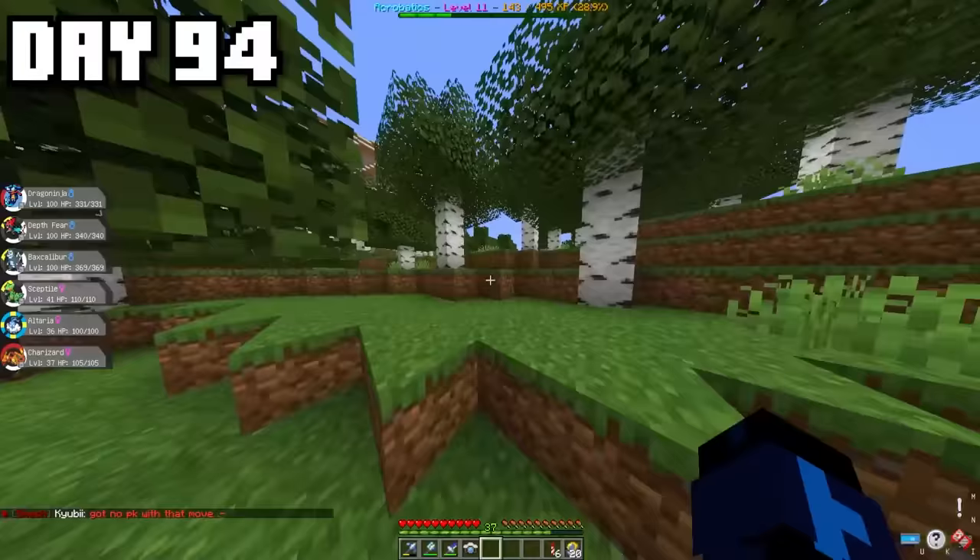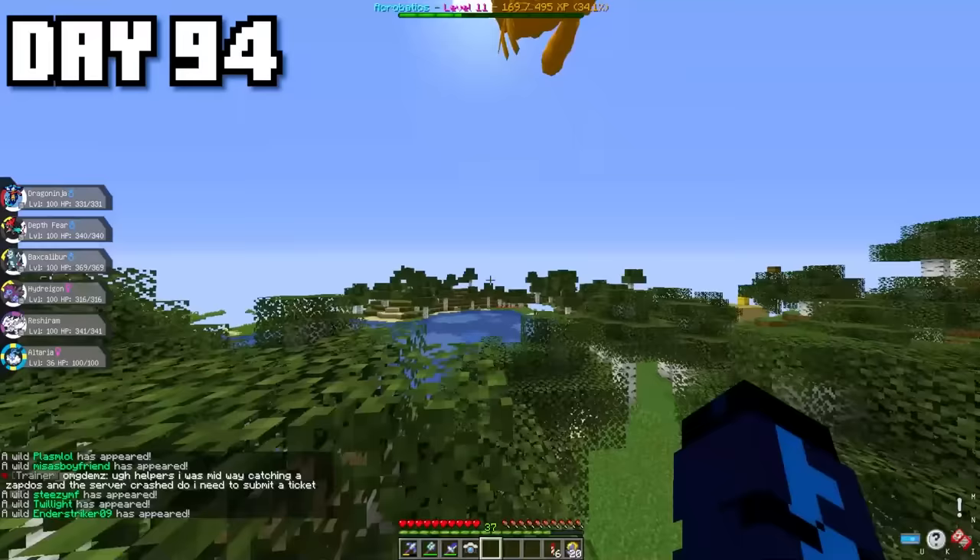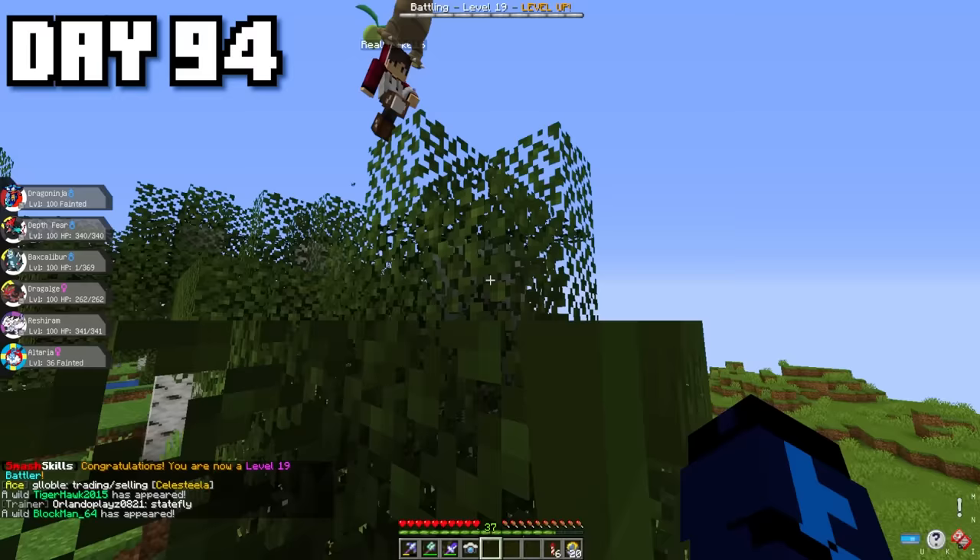This was a Birch Forest because I needed to find a Mega Altaria. The problem is that Mega Altaria is a Dragon-Fairy type, so my Dragon moves won't be effective on it. But luckily, I ended up defeating it after a few tries.